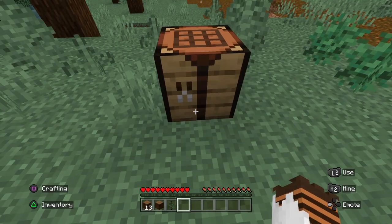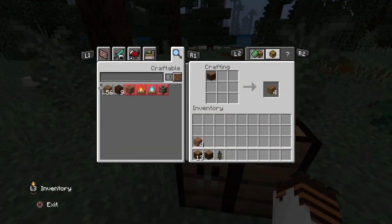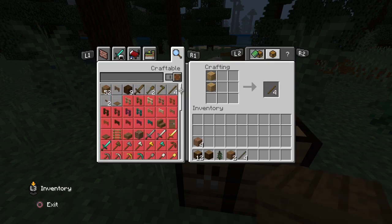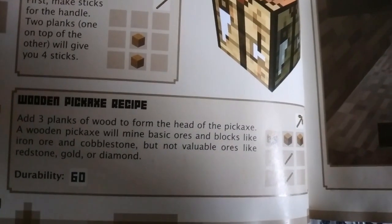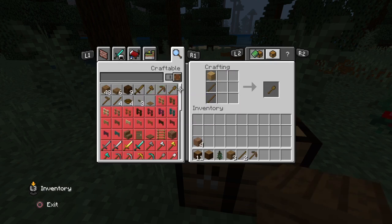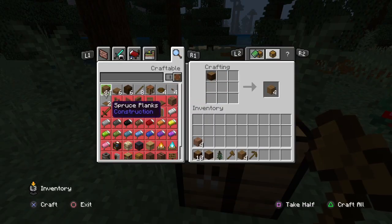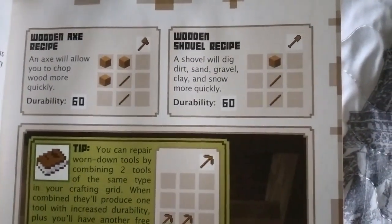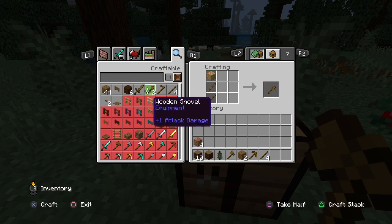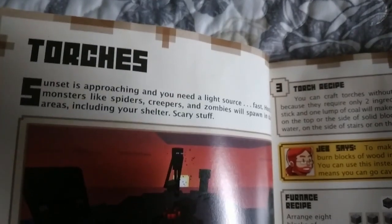Next page: wooden tools. Place your crafting table on the ground. The book wants us to make sticks first, then a pickaxe. Lucky me, I can just auto-craft — perfect, now we have a pickaxe. It wants us to make a wooden axe too. Usually I wouldn't do this, but the book is telling me to. Now I need a wooden shovel as well — all three items to survive.